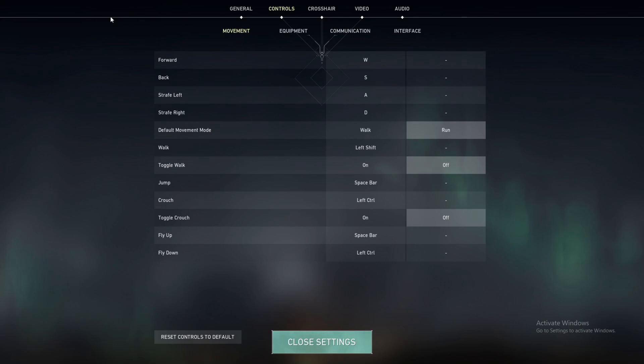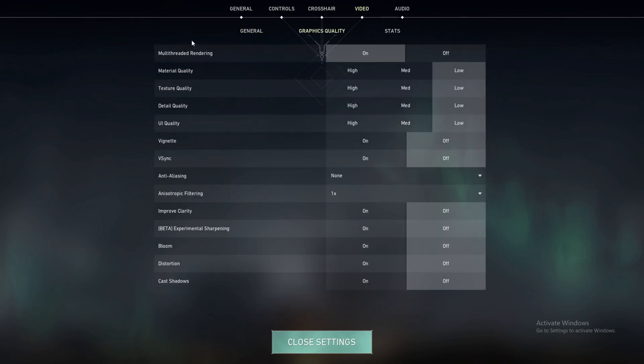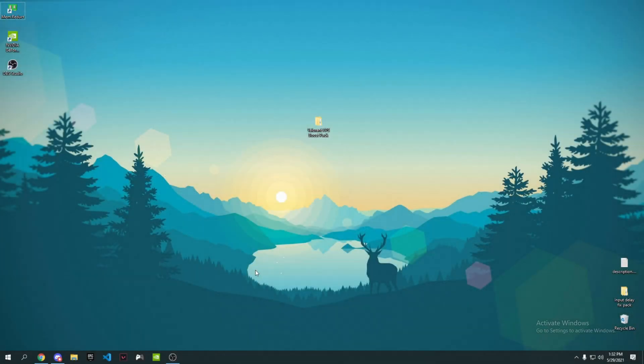Now for the best in-game Valorant settings for maximum FPS. Go to Video Settings, then Graphics Quality. Make sure Multi-threaded Rendering is On if available. Set all quality options to Low, turn V-Sync Off, set Anti-Aliasing to None, set the anisotropic filtering to 1x, and turn all remaining options Off.